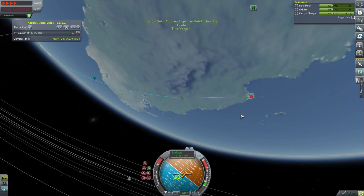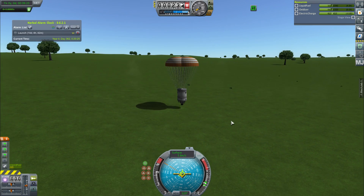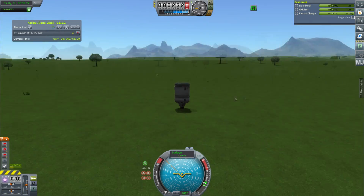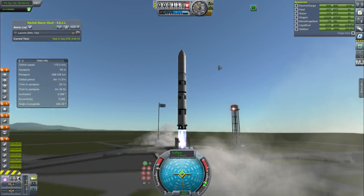Then we just need to bring back the second stage, which comes in actually pretty close to the KSC - I'm getting pretty good at this now. We land it gently on the ground and it doesn't fall over. A good reusable rocket, although I did lose a little bit of money on that first stage.